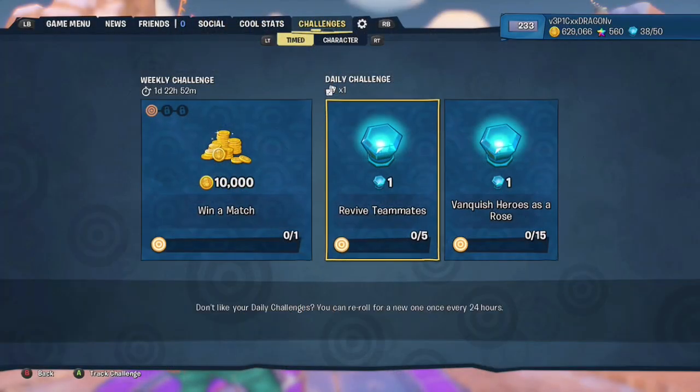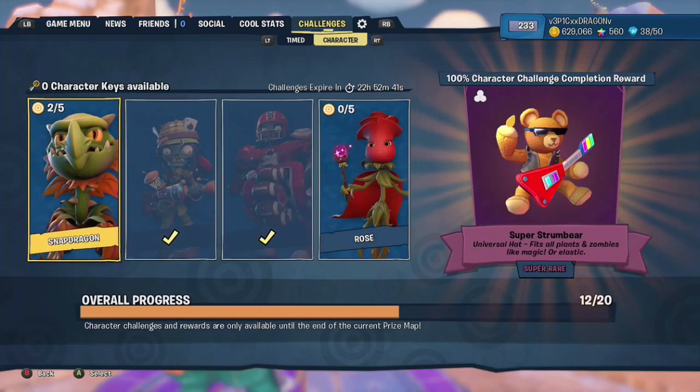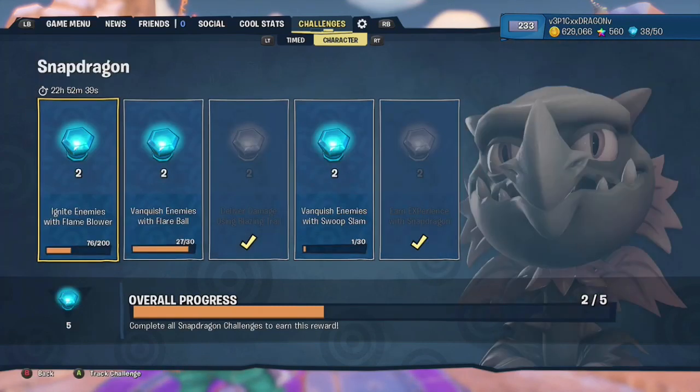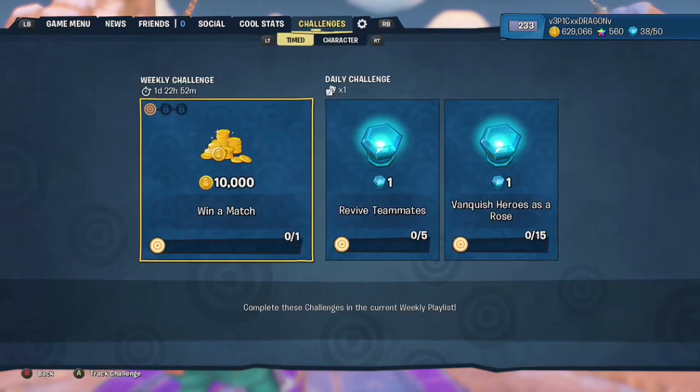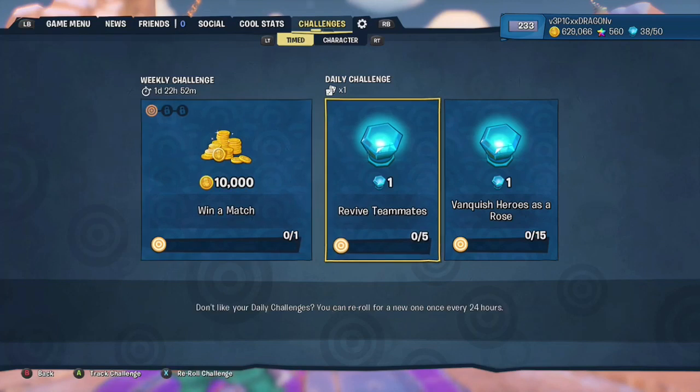I should also mention that if you're just in this for prize bulbs, do the daily challenges and the character challenges first. These are by far the fastest ways to get prize bulbs. However, if you have completed all these and you still need a few more bulbs to get you that reward, then this video is for you.